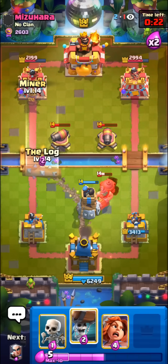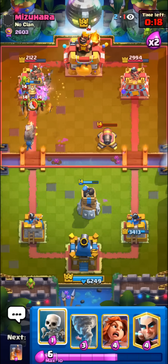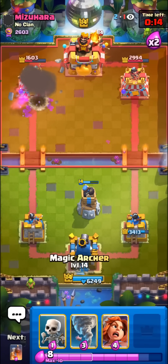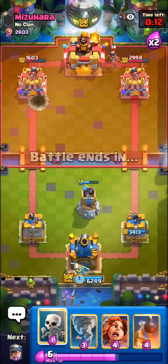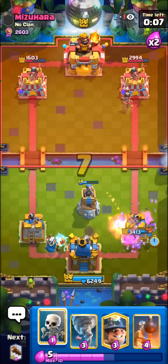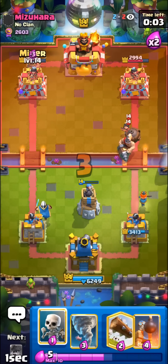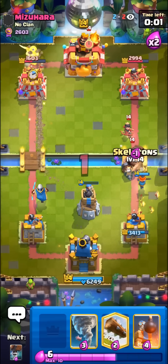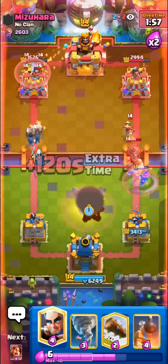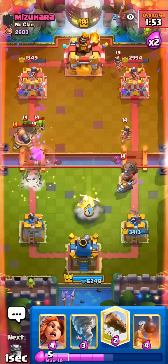I'll go for the Miner then a Pre-Log once again. Don't really care too much about wasting the Log — we can get away with it pretty easily in this matchup. Nice Wall Breaker. I'll Valkyrie here for the Barrel — should fully counter it. Nice Bomb Tower hit. I'll go for the Wall Breakers here as well. He has to play the Cannon I think. Just the Log and Cannon.